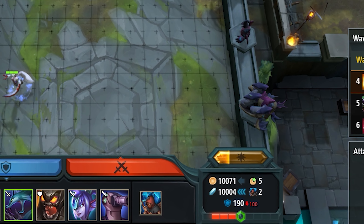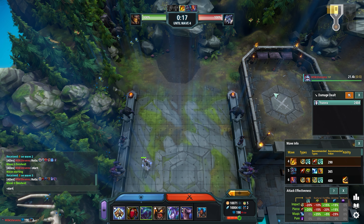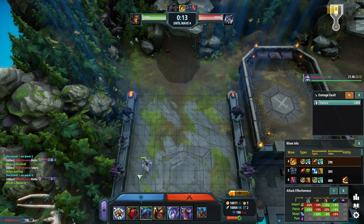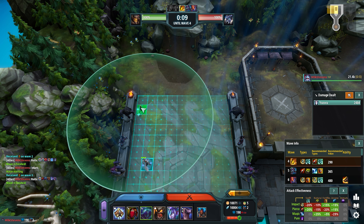Once we hit wave 4, we start to get into trouble. As we see, our fighter value is down into the red, and we don't want that. Based on my lineup, I'm going to build a ranger here to add some DPS to my board to try and not leak.